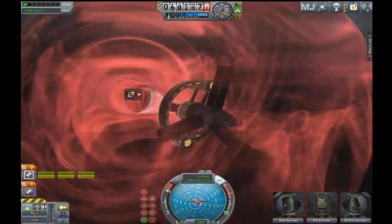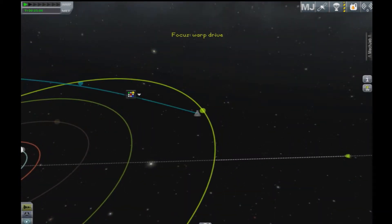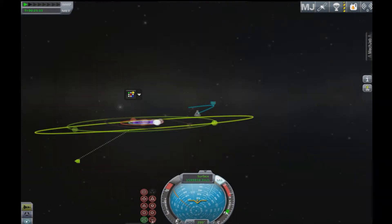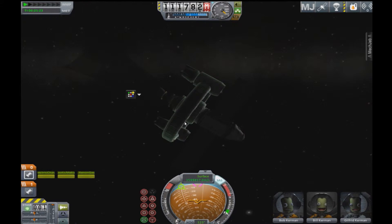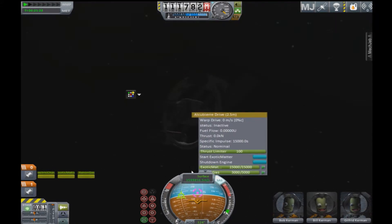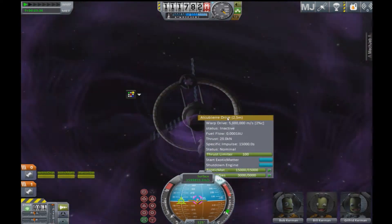This is weird. You can go to ridiculous velocities with this. I'm going to get a very close pass by. This is kind of a dilemma. This shows you the percentage of the speed of light that you're going. I'm going ridiculously fast.